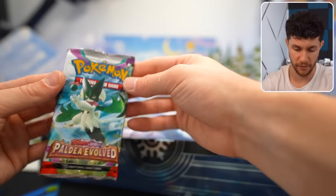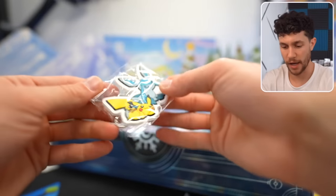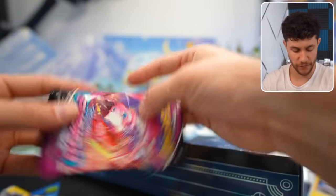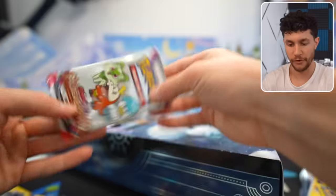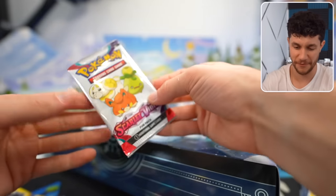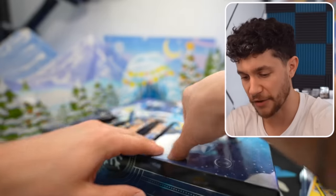Then a booster pack of Paldea Evolved with Copperjaw EX. Got a Glaceon Pikachu. Another sleeved card — Stantler. A pack of Fusion Strike. Kudra. Fun pack of Paldea. I'm not even going to open the fun packs. Fun pack of Scarlet and Violet — they're not fun, we're not opening them.